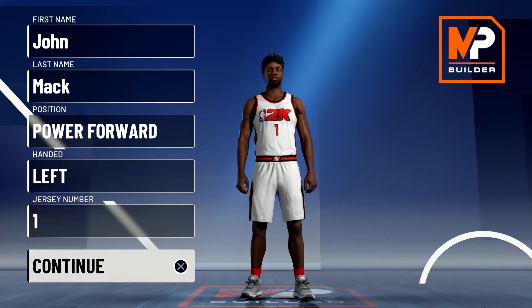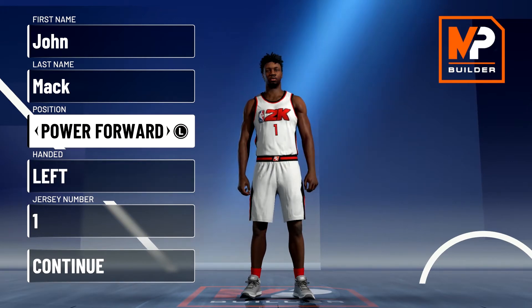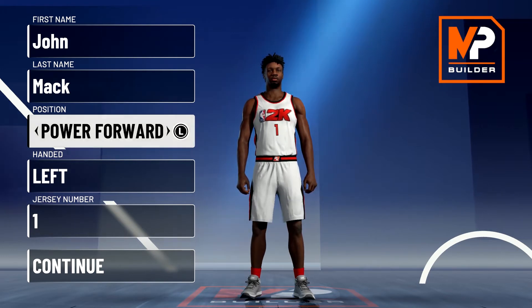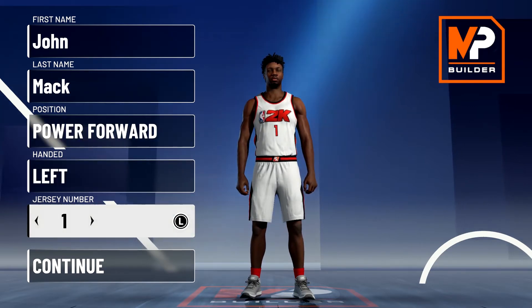Without further ado, let's get into the build. This is going to be power forward. I know he played center for the most part at Duke, but we end up getting more badges at power forward, and he's probably going to be a power forward because he's 6'10" when he gets to the league. Hand and jersey number don't matter — I just chose number one because that's the number he wore at Duke.